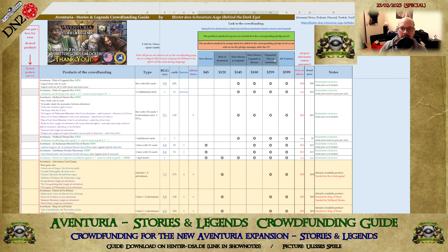Then you have the pledge levels from New Heroes to All Aventuria, the price of each pledge level, the price as an add-on as assumed in the pledge manager, and the given retail price by Ulysses. There are also some notes about what's special about each product.